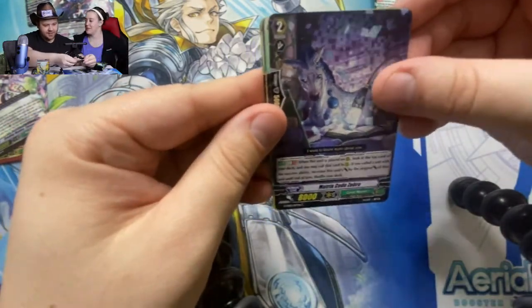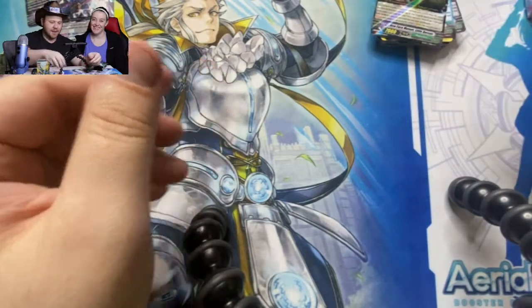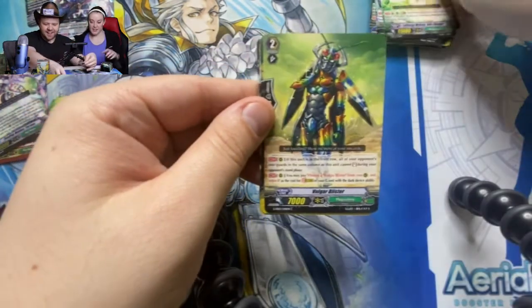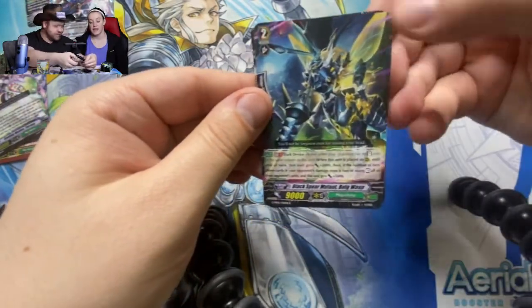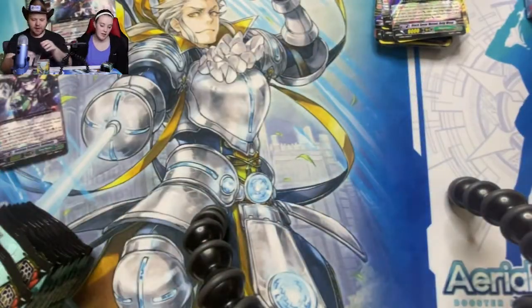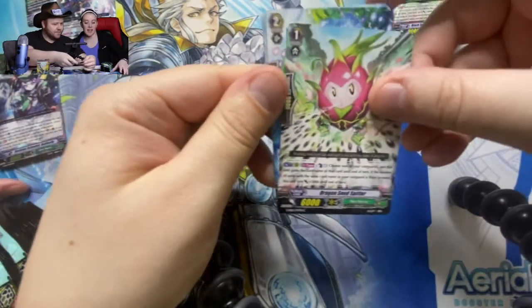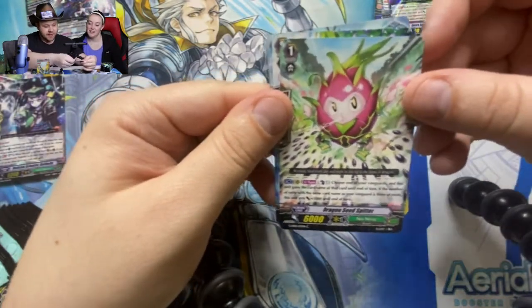We're going to continue from where we were. We obviously cut the commentary out of the already-opened packs — we didn't do anything exciting so we didn't miss too much. Great Nature clan — double rare, it's called a Doll Belly. It looks like a cat to me. And this looks like a real fruit — a dragon fruit, just without eyes and not spitting at you.